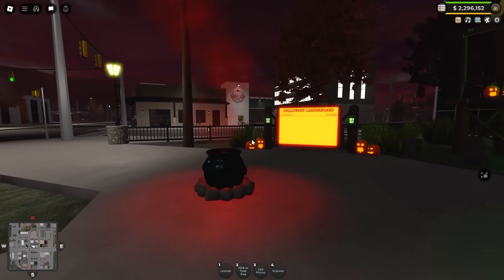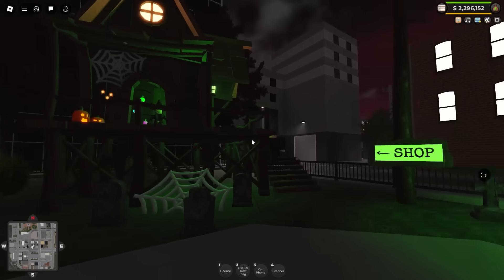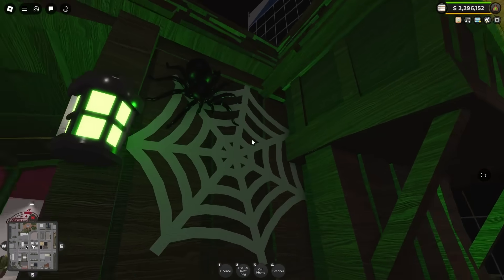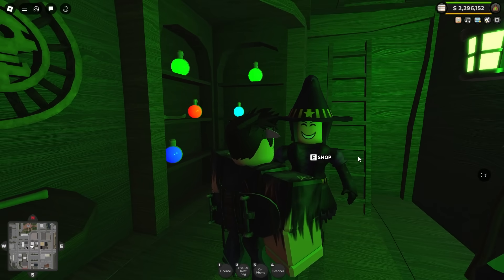Hello there, Ollie — looking very smart today. We've got a cauldron in the middle here, a Halloween leaderboard, and heading up the stairs, we've got this sort of treehouse-looking thing. It's pretty cool — low poly, low mid poly. Heading inside, we've got a load of decorations and a witch. And for the first time in two years, I believe, the shop returns.